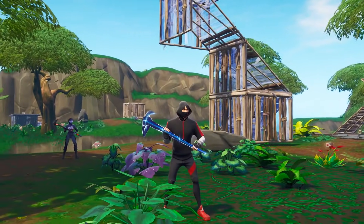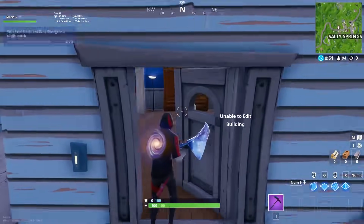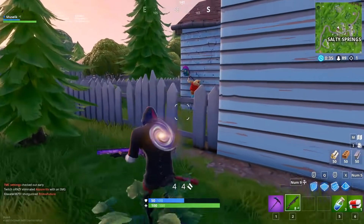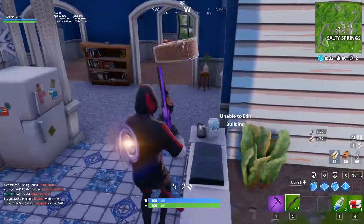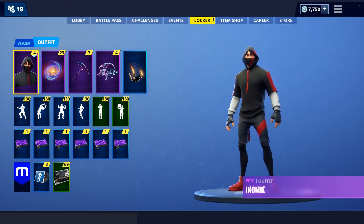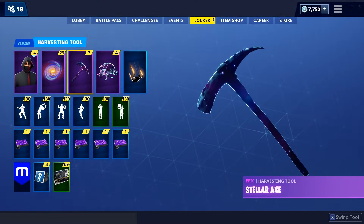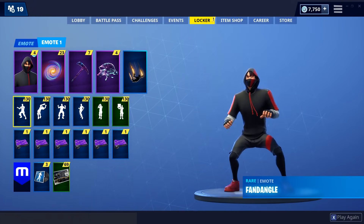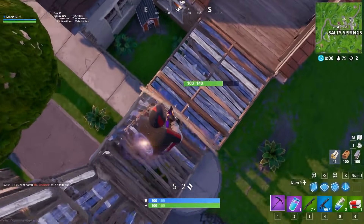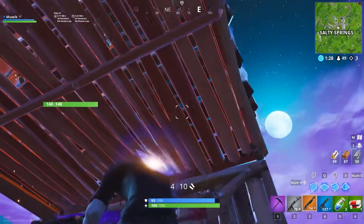Ladies and gentlemen, say hello to the most expensive loadout in all of Fortnite. Today we are going to be playing with the single most expensive loadout that has ever existed in Fortnite Battle Royale. This is the ultimate flex — we've got the brand new iconic skin that comes with the Galaxy S10, with a price tag of $1,000. Combined with the Galaxy Disc Back Bling, the Stellar Axe, the Discovery Glider, and the Fandangle Emote from the Galaxy S9 promotion, which also cost $1,000. Making this a loadout that costs in excess of $2,000 — the single most expensive loadout to ever exist in Fortnite.